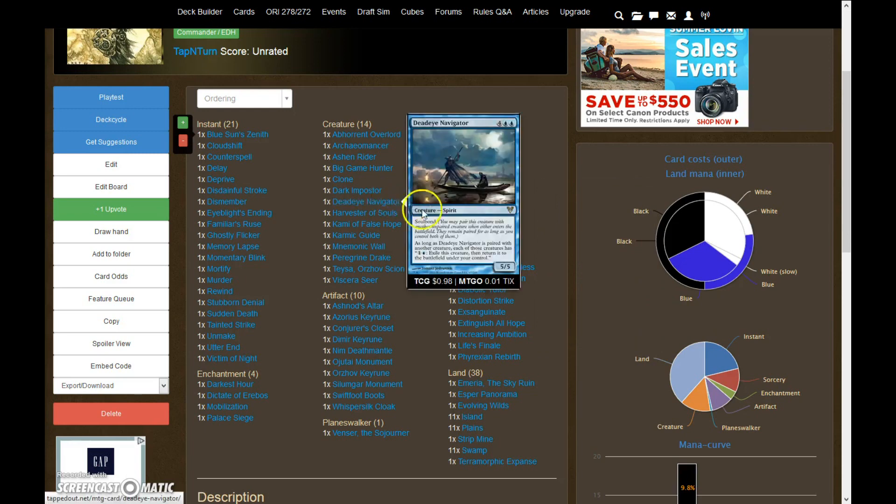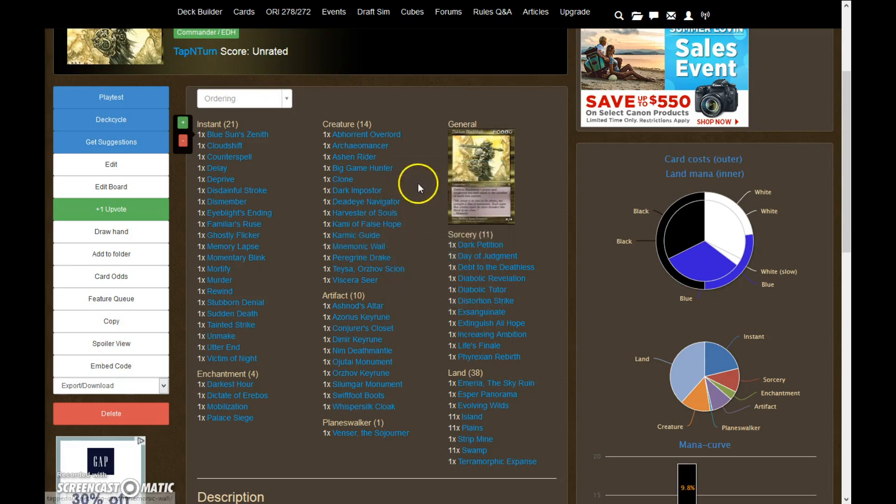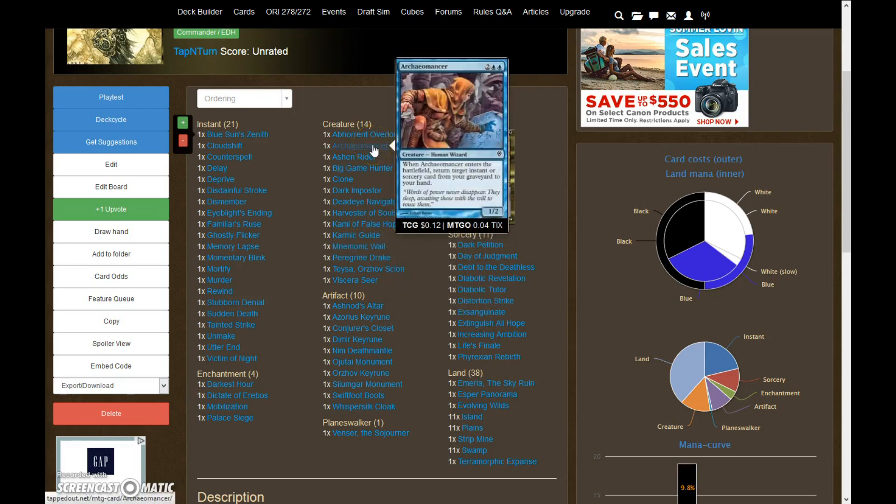With that infinite mana, you can do a few things: you can force someone to draw their entire deck with Blue Sun's Zenith, or using Exsanguinate you can drain the whole table, or using Debt to the Deathless you can drain the whole table. So that is three different possibilities for an auto win. We also have things like Deadeye plus Karmic Guide for as many resurrections as you want, or Mnemonic Wall and Archaeomancer for returning your spells — two mana, flicker your Archaeomancer, get back a counterspell and counter their spell. It really is a lockdown sort of deck.